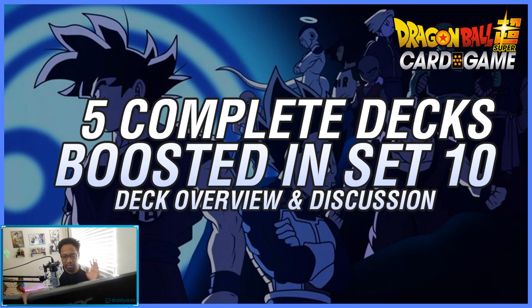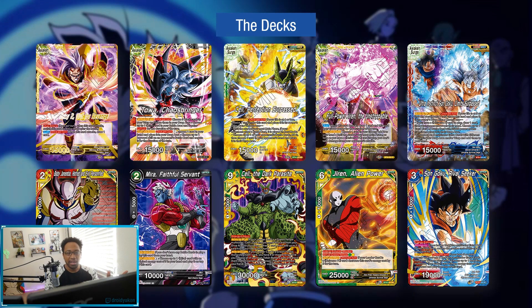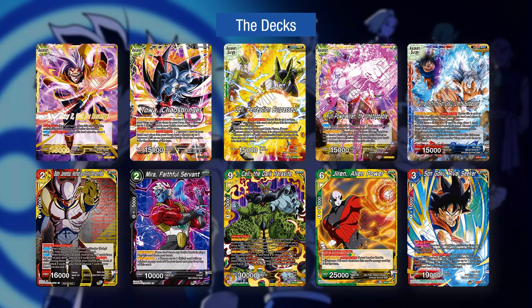Set 10 kind of kicked off this last Friday with pre-release and online events. These things are all being taken into consideration, and you kind of want to know what is actually boosted. The first deck is Baby — the dual-attacking Baby, the one that takes a life and re-stands.